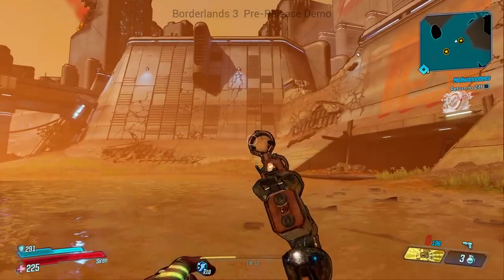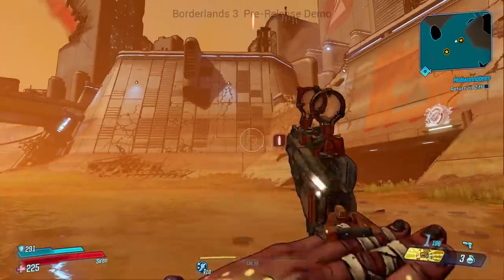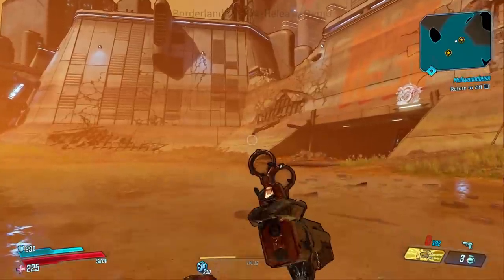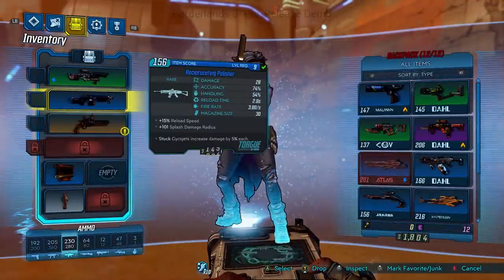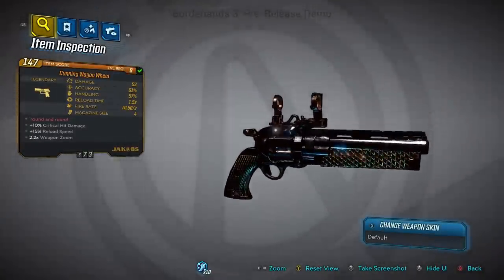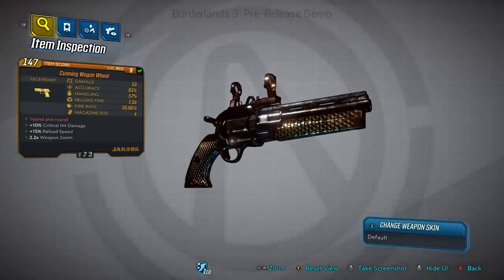But what's interesting is that this one loads a cartridge and doesn't appear to have a cylinder that rotates. Another cool feature we see in this clip is how when your character first picks it up, they pull back the hammer — just a subtle little thing, but just an awesome little touch. Other stats on this gun include 10% critical hit damage and 15% reload speed. From my footage and inspection of the gun, it seems pretty obvious that this particular one had all Jacobs parts, including sights.